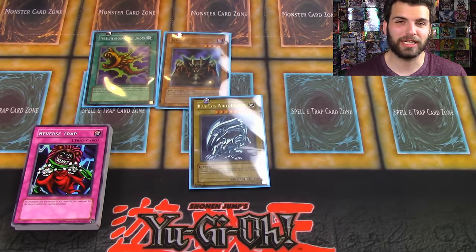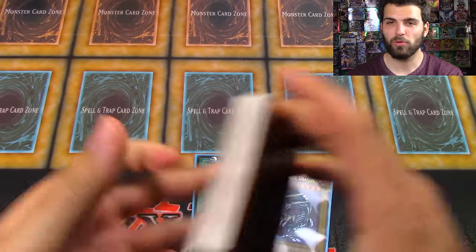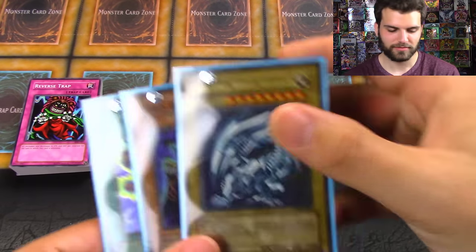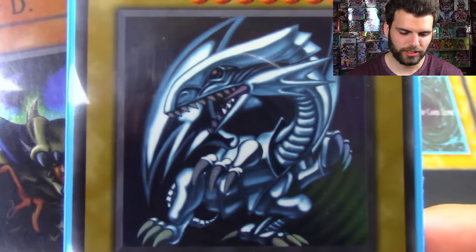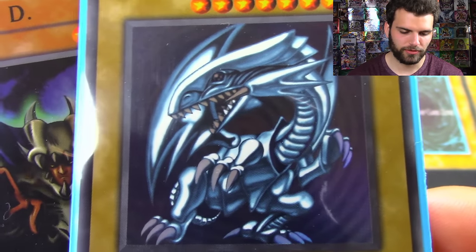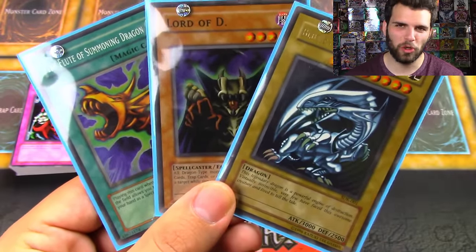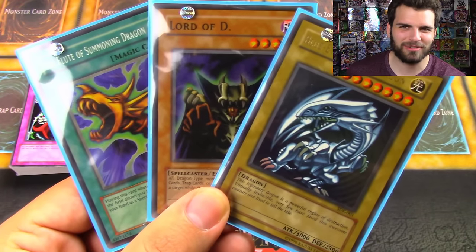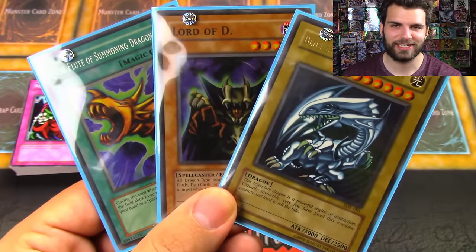So we'll be using this starter deck in a duel — a starter deck showdown with the classic Yugi Starter Deck that we'll be opening tomorrow. Here are our three foil cards once again: the Blue-Eyes White Dragon — 'the legendary dragon, a powerful engine of destruction, virtually invincible, very few have faced this awesome creature and lived to tell the tale' — Lord of D, and the Flute of Summoning Dragon. Incredible! Thank you so much for watching. Let me know in the comments if you're looking forward to the new Yu-Gi-Oh movie and our starter deck showdown with the classic 2002 Yugi Starter Deck, opening very soon. It's gonna be freaking awesome — Simply Lucky signing out!